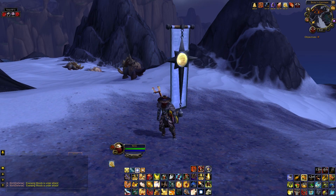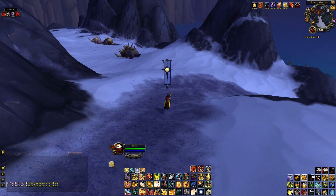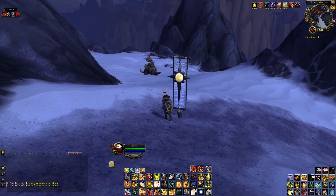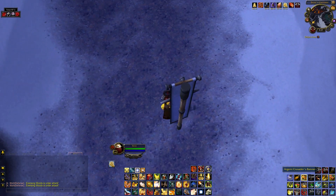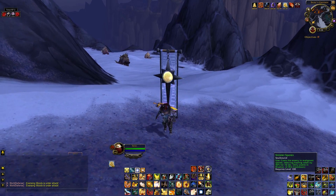Next is my Crusader Banner grin macro. Primarily I grin wickedly, shoot fireworks, and dance — I can dance while moving and even in combat. It drops a Crusader Banner and drops various insulting banners on corpses if there's a corpse at my feet.